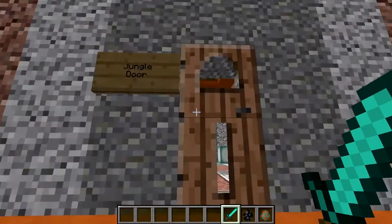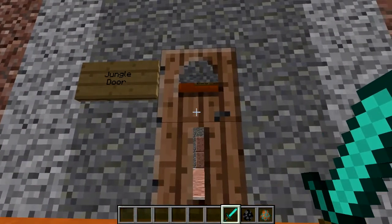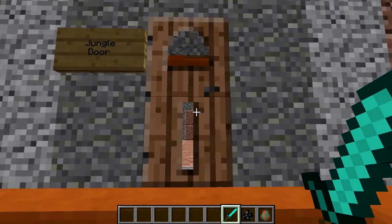Out of all sorts of the new materials, as you can see here, we have a jungle door. There are a ton of doors and this is one of the first ones that I was going to show you.